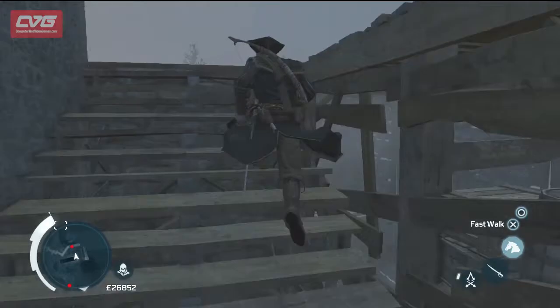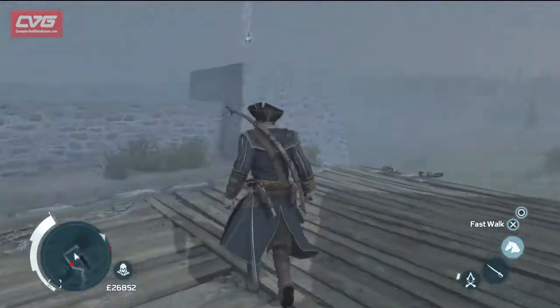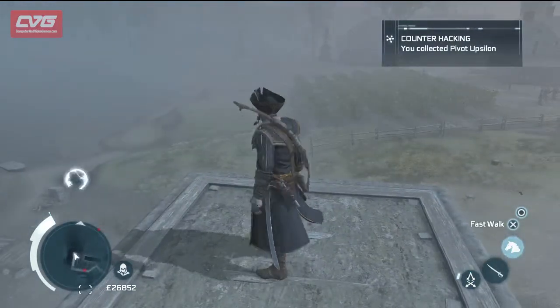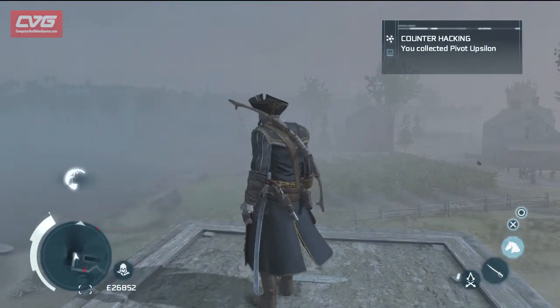Eventually you will narrow it down enough to find the square icon on your mini-map shown here, to collect the next pivot point which also unlocks cheats that can be used in the game.